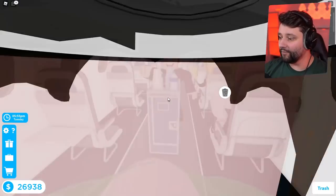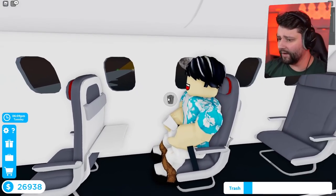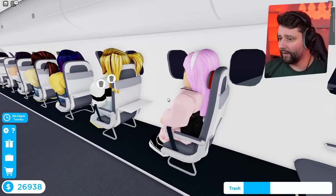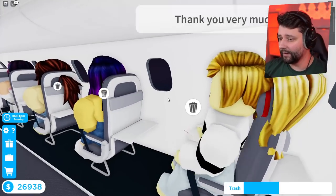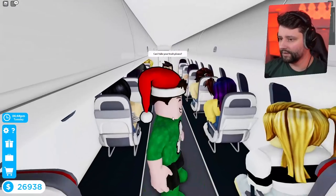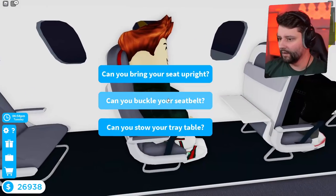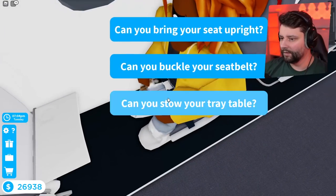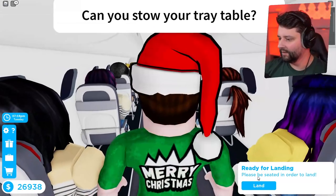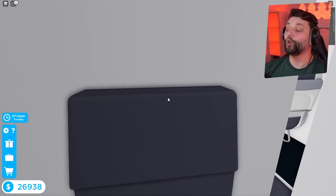We're now ready to land so he's gonna sort out the trash. I'm going to help out slightly on the first couple of flights because he's not a great level just yet. If I help out where I can, we can get this plane landed a bit quicker and level him up super fast. Done! Now we've got to prepare the cabin for arrival — tray tables, seat belts, done!